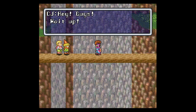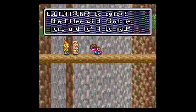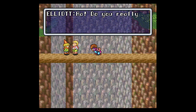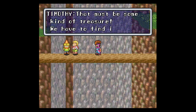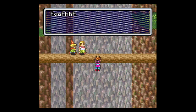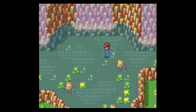Hey guys, wait up. Shh, be quiet — the elder will find us here and he'll be mad. We're not supposed to be here, there's a ghost around. People say that to scare us. But I heard Grandma say something about a shining object near the falls — that must be some kind of treasure, we have to find it. Help! I'm falling! And I'm dead. Maybe the water below me isn't really deep. Doesn't seem very deep, but I guess I survived.